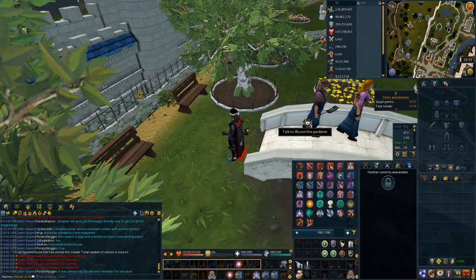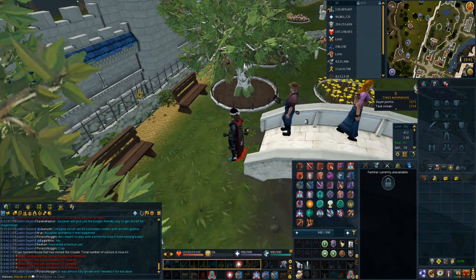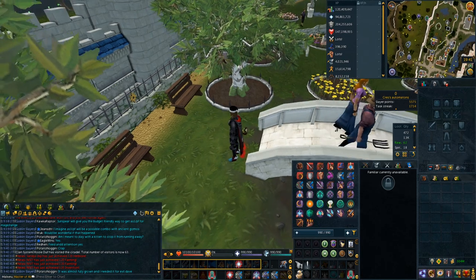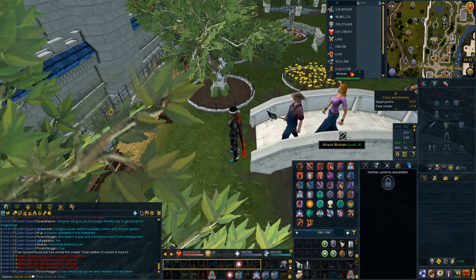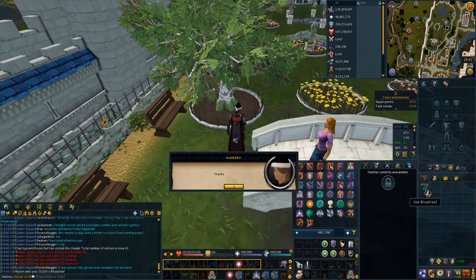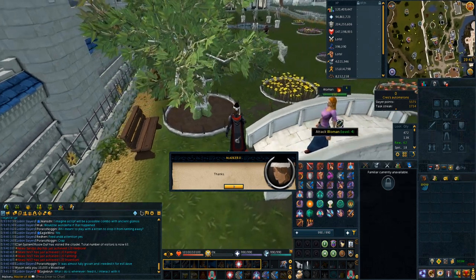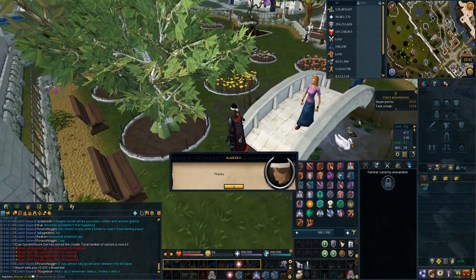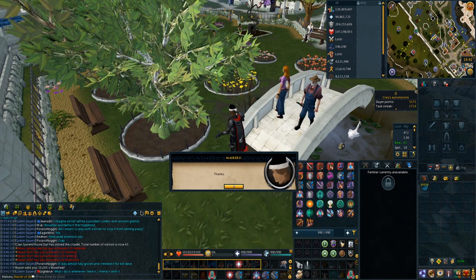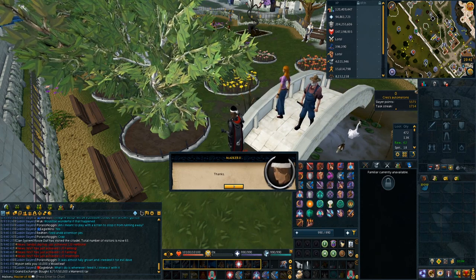The second tip is another very good one for anyone who does player-owned farms. You can buy woad leaves off of Wilson the Gardener in Falley Park. You can right-click and buy woad leaves and buy 10,000 at a time. That will cost you 250k - they're only 25gp each. Anything that eats flowers, this is the cheapest way to feed them, and it's amazing for Iron Men on top of that.